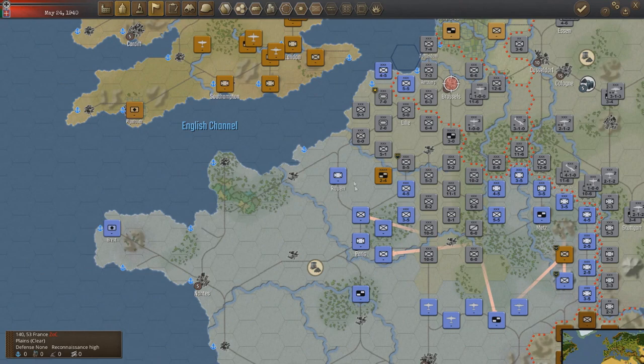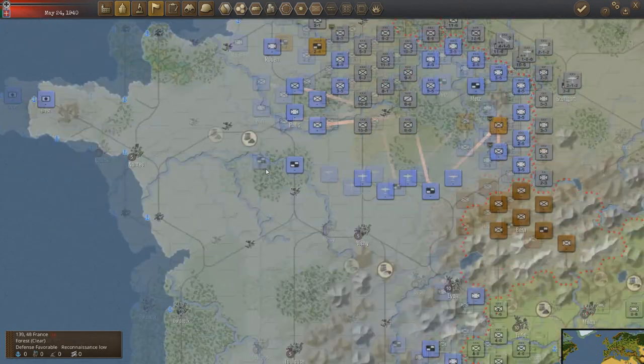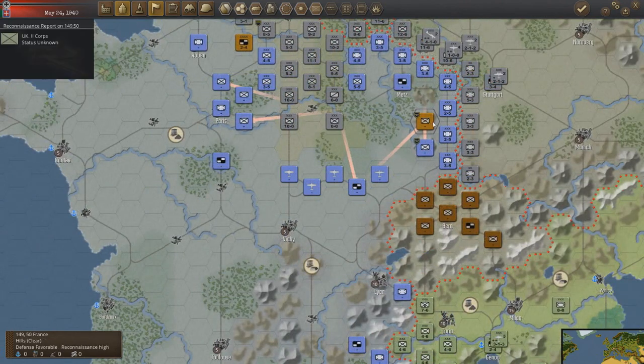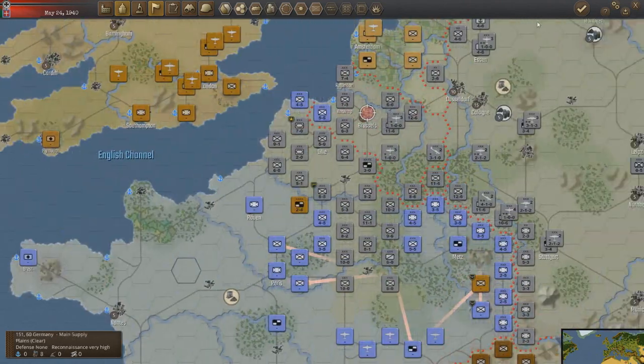We've got pretty much an open road down south here and along the coast. The British still have the second corps next to the Maginot Line, which is about ready to be flanked. There's almost nothing there — one command unit and just air units — so that's pretty undefended. Things are going well for us. Let's go ahead and end the turn.